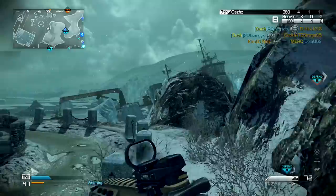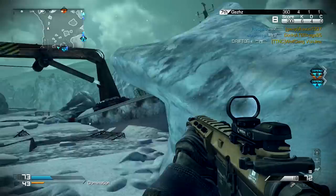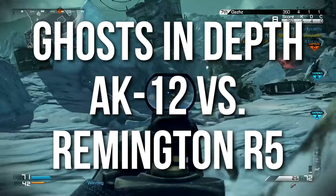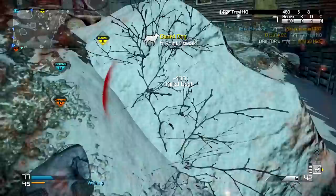Hey guys, Drifter here. Welcome to Ghosts in Depth. In today's episode we're going to be comparing the AK-12 and Remington R5. These are some of the more popular assault rifles in the game, and depending on who you ask, they're going to tell you either the AK-12 is the best assault rifle or the Remington R5. That title used to belong to the MSBS before it got nerfed, but now people gravitate toward these weapons and would tell you these are the best fully automatic assault rifles.